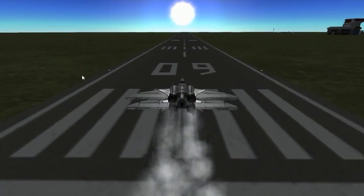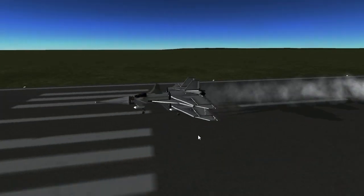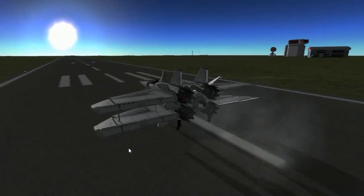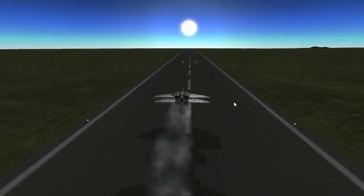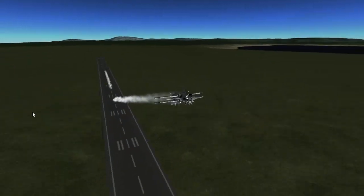Here we go. So it cannot lift off early at the runway. It does have three wings on each side, which is more than what we usually have. And here we go — time to lift off. Okay, that is an early lift off.